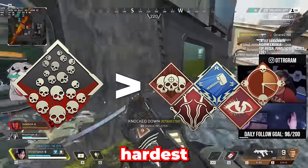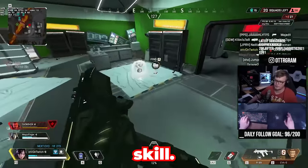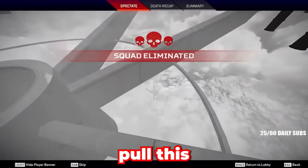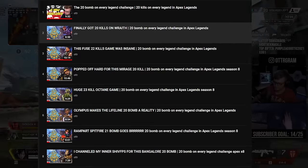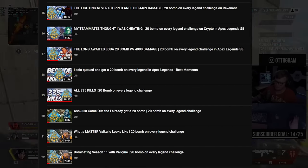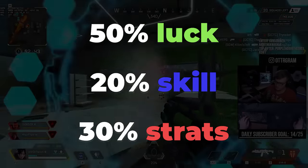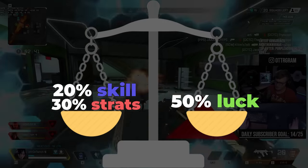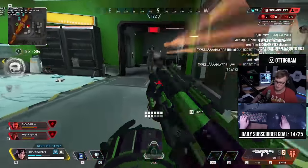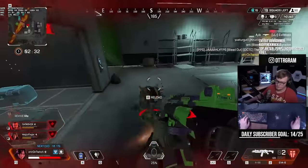The 20 kill badge is considered one of the hardest badges in Apex, being considered a hallmark of skill. There are players who surpass the 20 bomb skill requirements but still struggle to pull these off. As someone who has many 20 bombs, the truth is they're 50% luck, 20% raw skill, and 30% strategy. It's a balancing act — luck, skill, and strategy can each compensate for the others.